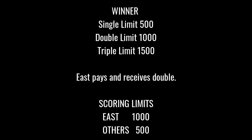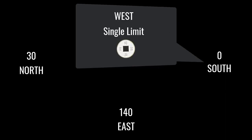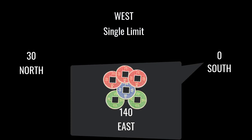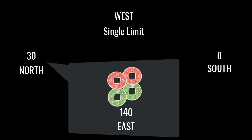As a reminder, the winner always gets paid first. For single limits you get 500; double limits, 1,000; and triple limits, 1,500. East always pays and receives double — the scoring limit for East is 1,000, and for others, 500. West won a single limit hand, so East owes them 500 doubled, which is 1,000. South owes them 500, and so does North. South owes East 140 doubled, which is 280. South owes North 30. North owes East 140 less 30, which is 110, doubled for 220.